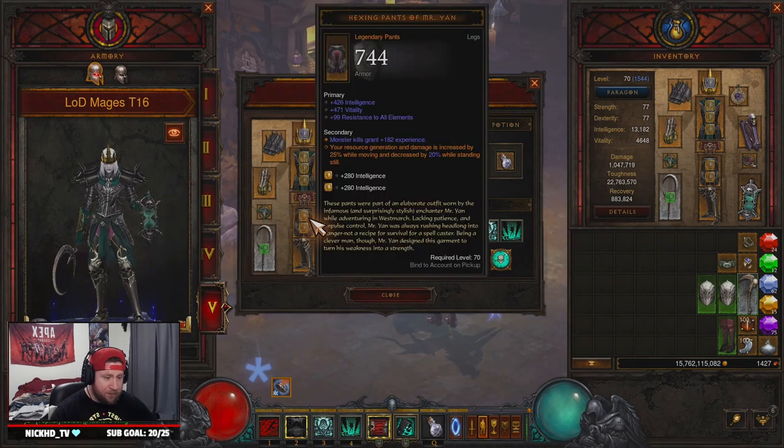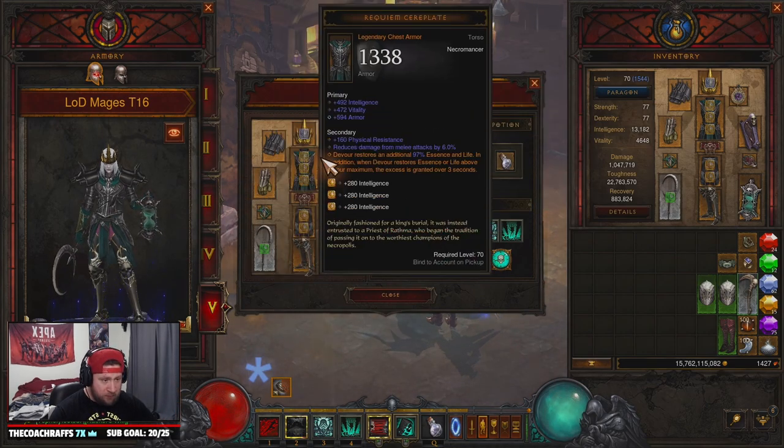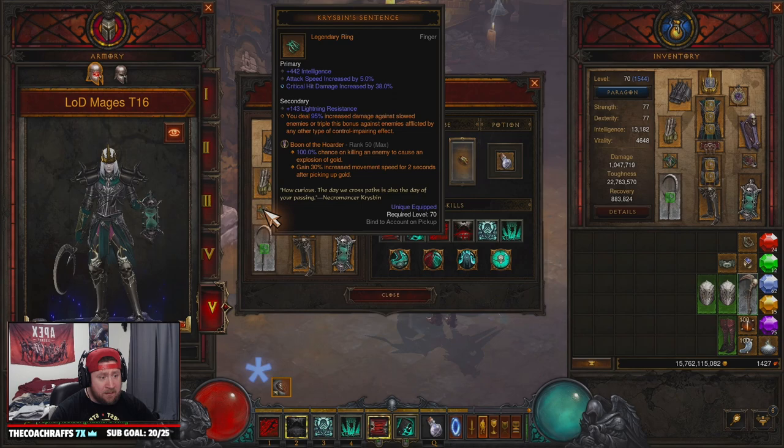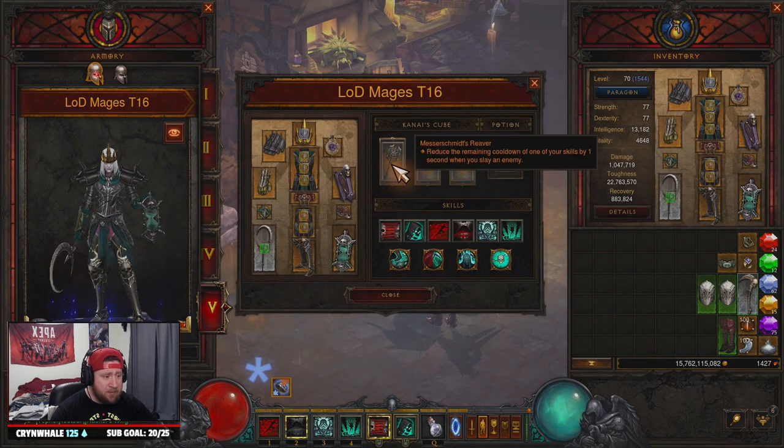For gems, every LoD build needs Legacy of Dreams — these builds are hard to gear but you need it. Then Enforcer: your pets take 90% less damage, covering all your mages, and they deal increased damage as well. Finally, Boon of the Hoarder for more speed and all that precious gold.